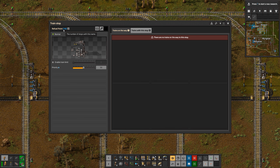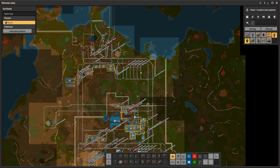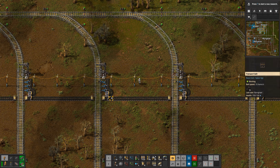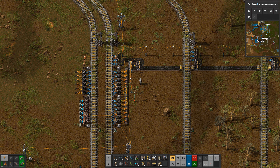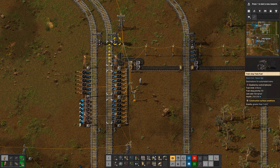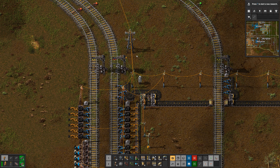We've seen the refueling in action — a train docked, waited until fully refueled, and continued on its way. But how does the refueling setup actually work? We have a station named 'refill point' and there are 10 of them. You can use the same name for multiple train stations, and a train will randomly select one of those stations — specifically the closest one that is available.